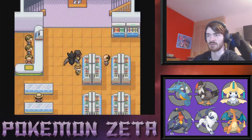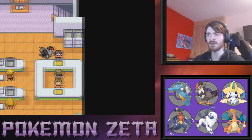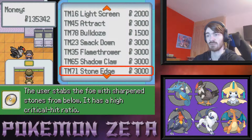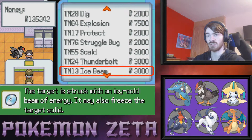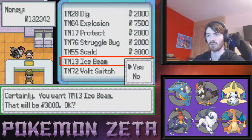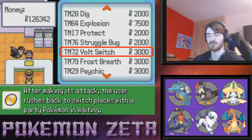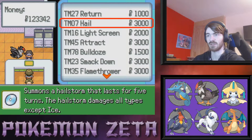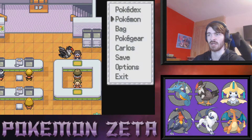Let's head up to the next floor and see what they're selling. TMs — Flamethrower, Shadow Claw, Stone Edge, Scald, Thunderbolt, Ice Beam, Psychic. I want Thunderbolt, Ice Beam, Scald, and Psychic — yes please. My god, that is a lot of good TMs!